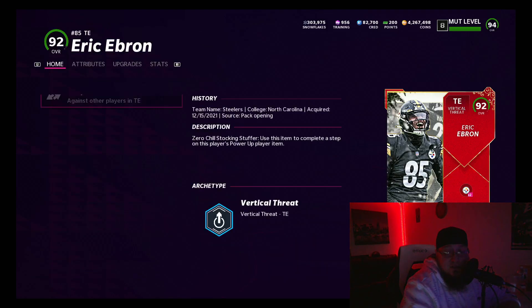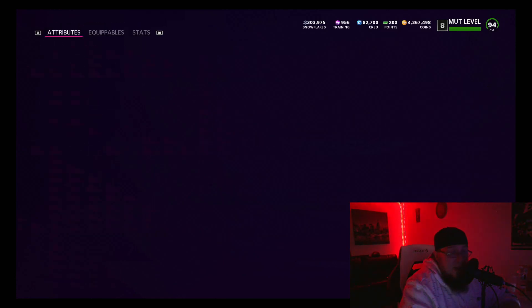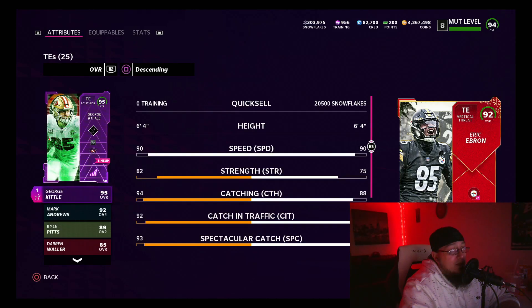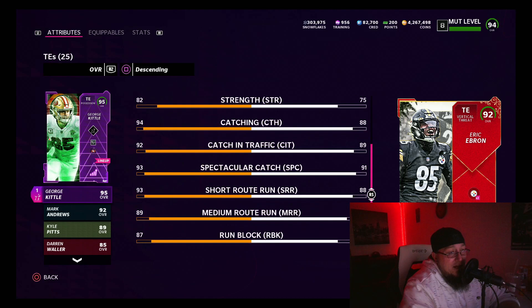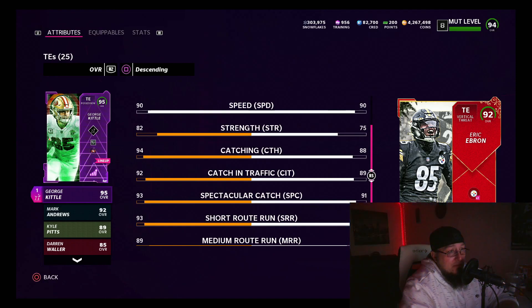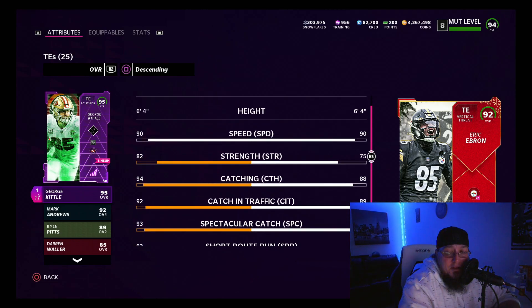I had Kyle Pitts on my squad and had to sell him off a while ago, and I'm kind of glad because this 92 Eric Ebron powered up comes awfully close to him. He'll be 91 speed at 6'4", faster than my George Kittle. At the tight end position that's all we really care about. His run blocking sucks and his route running isn't great, but we'll have that nice spec catch and 90 catching in traffic once powered up with elite chemistry items.